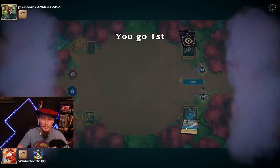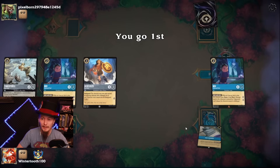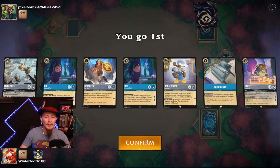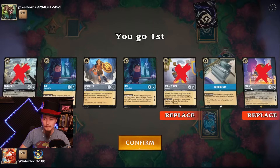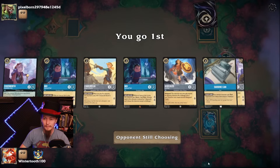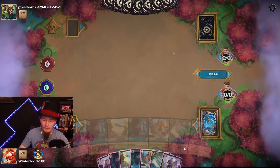We got some Ruby problems, but we get to go first. A couple of Noes and a Sardine Can. When am I getting Hercules down with the two Noes? At some point we're getting Hercules down with the two Noes.